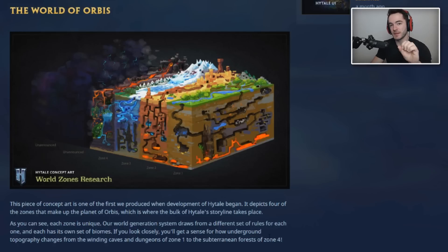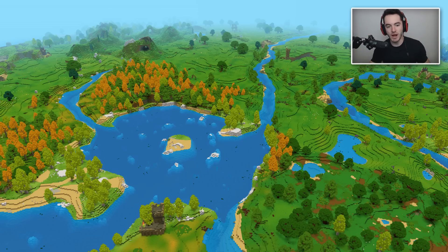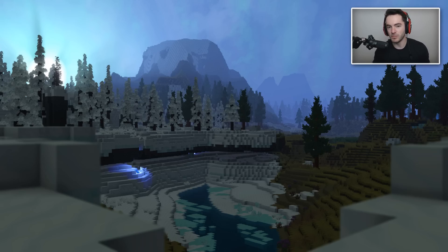It doesn't seem like you'll be going through portals and having different dimensions — it's kind of all there, and depending upon how far you walk, you'll run into the different zones. It also says 'where the bulk of the storyline takes place,' which implies there might be some off-world experiences. Zone one looks very peaceful, and within it you have forests, lakes, hills, ravines, and more. So even though zone one almost looks like just a forest biome, within that zone there are a bunch of different types of biomes that all fit more of the green and grassy pleasant zone look.